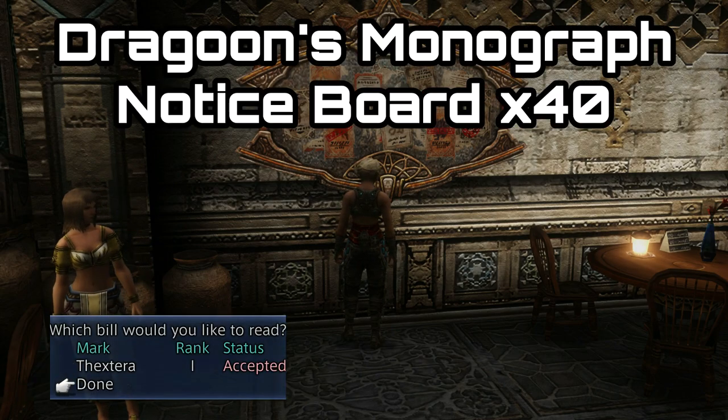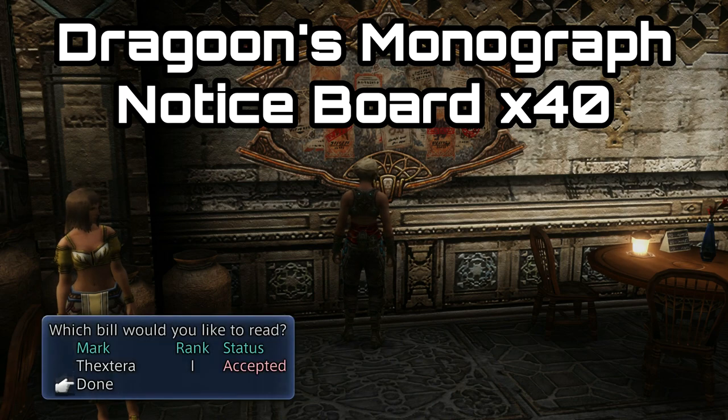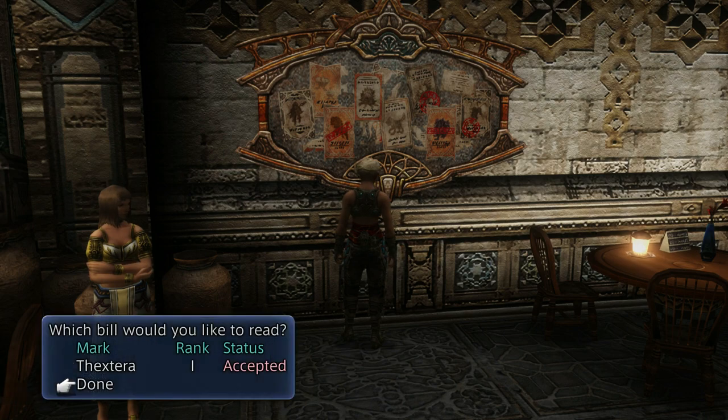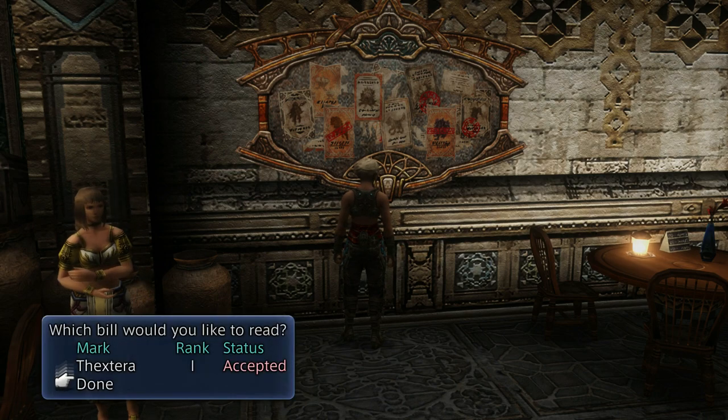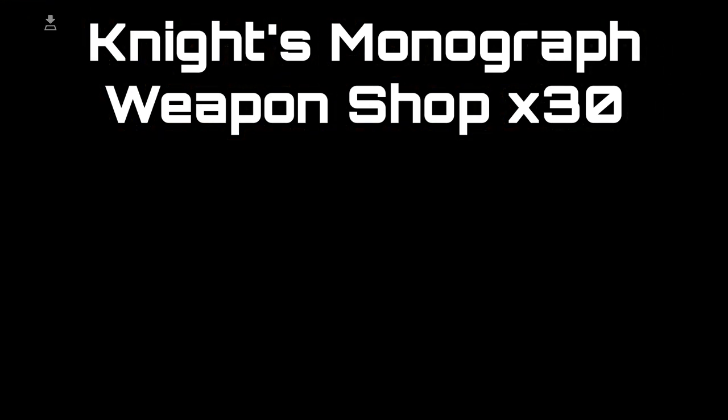The next one is the Dragoon's Monograph, which increases the drop weight from dragons and plants, and for that one you have to interact with the same board in the Sand Sea 40 times. The next one is the Knight's Monograph, and for that one you're going to have to speak to any weapon shop owner at least 30 times.